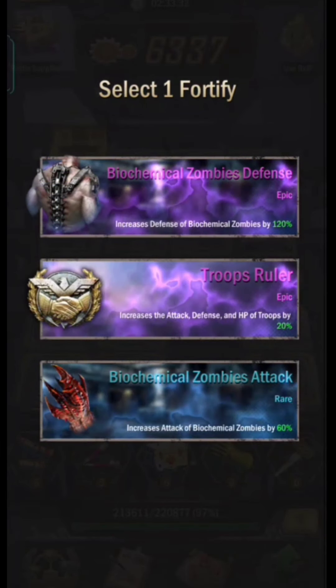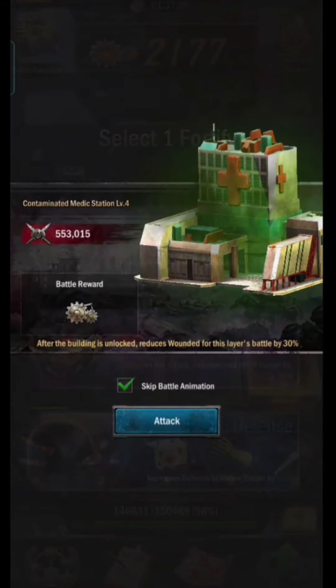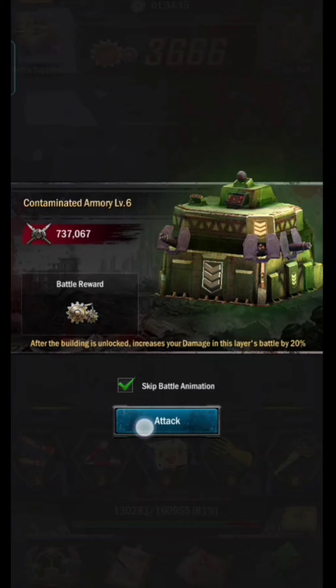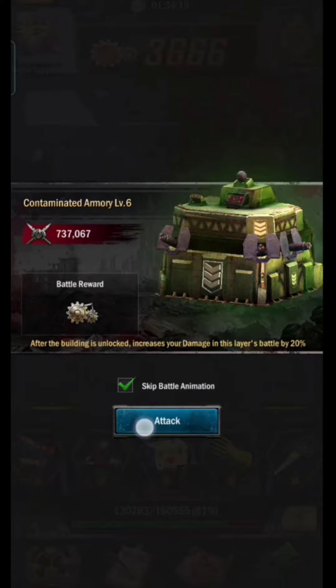In each layer there is a contaminated building and there are three types of buildings that have different functions. The first building is a medical station — the advantage after unlocking it is that it will reduce wounded troops by 30%. The second building is the armory — the advantage is increasing damage by 20%. If you previously failed to fight the boss, then the advantages of this building can help you beat the boss.